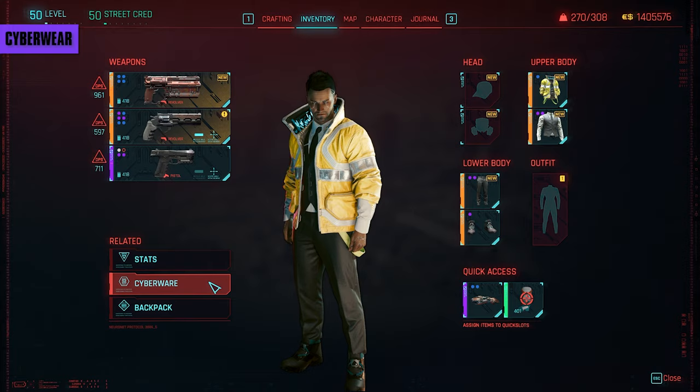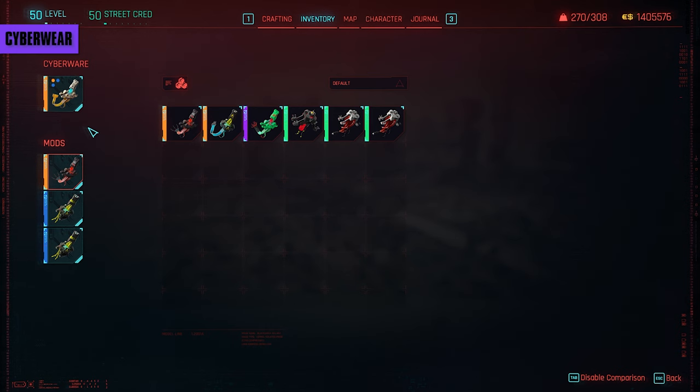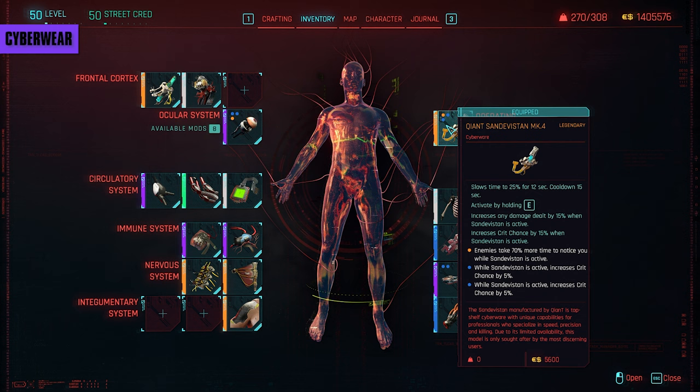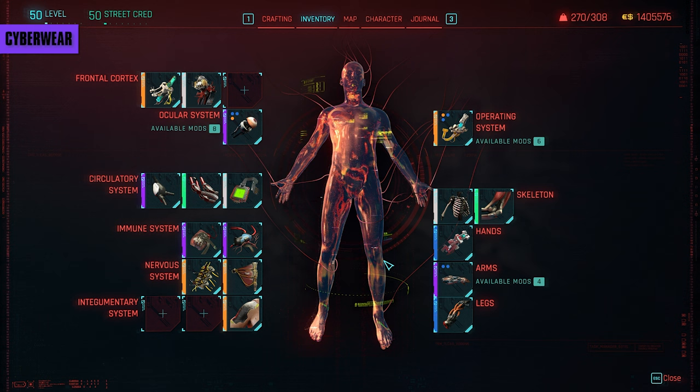First and most importantly, the cyberware. David relies heavily on his Sandevistan throughout the show and it'll be the cornerstone of this build. You want to save eddies from the start of the game to purchase the first you can afford. This will get you through the early part of the game with the eventual goal of saving 28,000 eddies to buy a legendary version, the Qiant MK4 from Fingers. You'll meet him throughout the main storyline, but be sure to be nice to him or he won't sell it to you. This one is arguably the best in the game as it has a short cooldown and decent duration so you can spam it more often than not. Be sure to check out all the Ripperdocs around Night City if you're having trouble deciding.